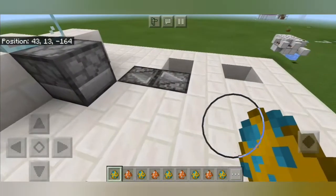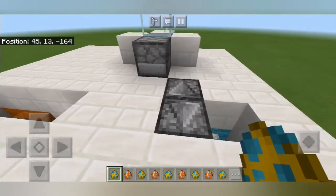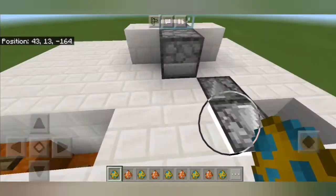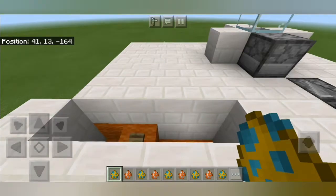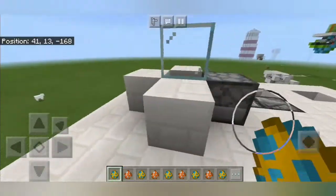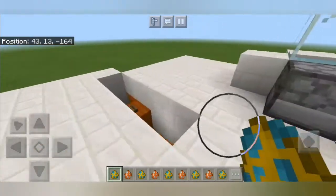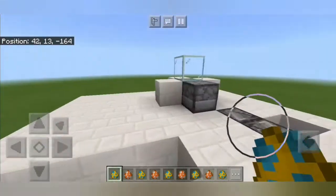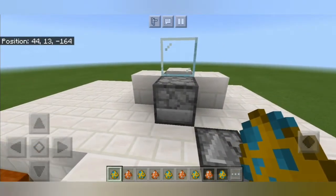One thing you're probably going to notice is that everything is stuck down below the ground, outside of these blocks right here. That's so the Pufferfish don't get caught on anything, and this piece of ground was mainly to make sure I didn't flood anything while testing it out. It's not necessary anymore — I just keep it as a failsafe so I don't have to rebuild the whole thing if it breaks.